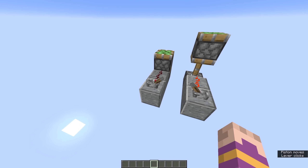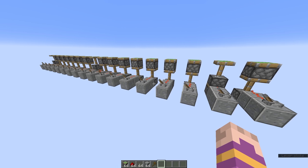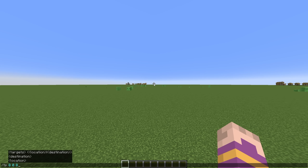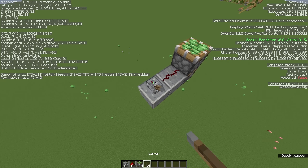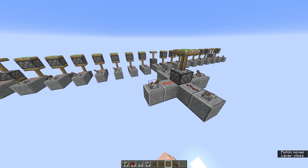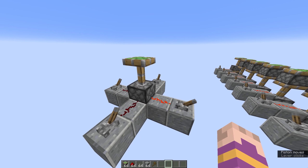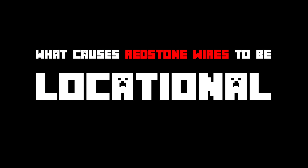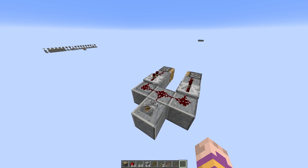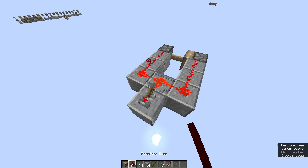How can two identical redstone contraptions give different results? In this contraption, the bottom piston pushes more often than the top one, and you can notice the pattern created by the math behind it. Going to the exact same coordinates and building exactly the same contraptions, it looks like pistons built at the same coordinates behave the same. More precisely, the result doesn't depend on the piston's coordinates — it depends on the redstone wire's coordinates. There are a lot more contraptions that can behave differently depending on their coordinates. What they have in common is that the result depends on which piston gets powered first, and they look like they should both be powered at the same time.